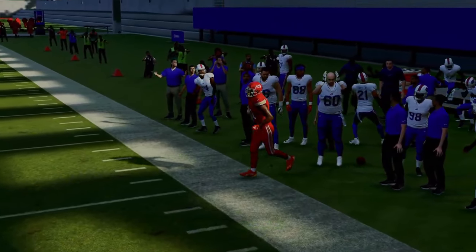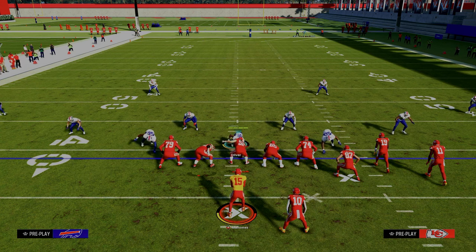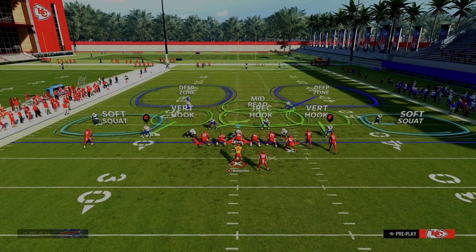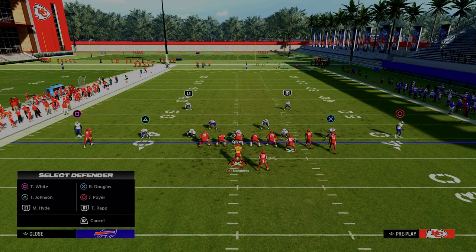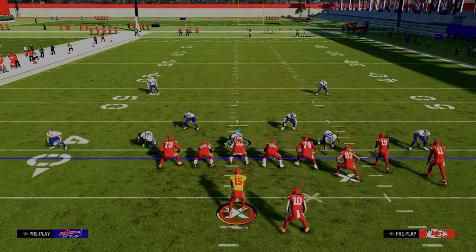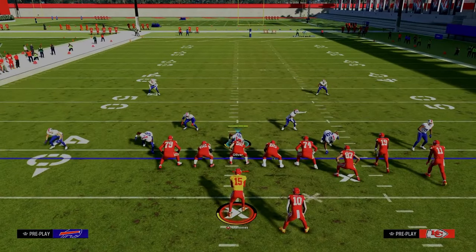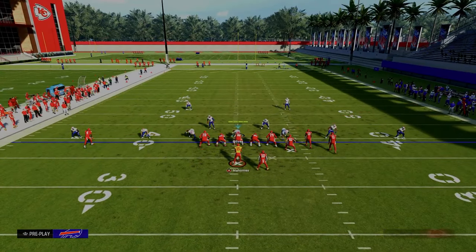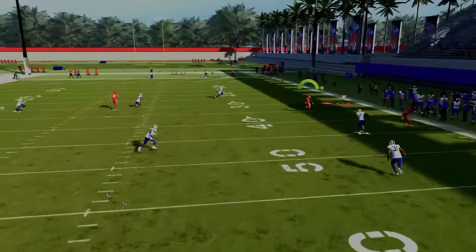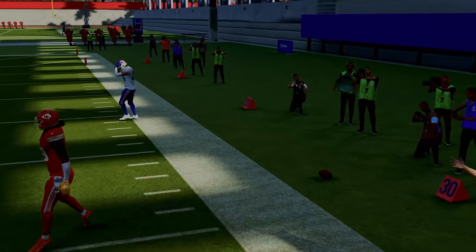The best way to defend that specific route is to utilize a pressed cloud flat. So if I'm in cover two drop, I'm going to shade out, shade over top, maybe drop an extra flat over there for some help. What you're going to see is that takes away the short corner. As you can see, the short corner is taken away, but the route that's open is actually a deeper corner route over the top of the defense.